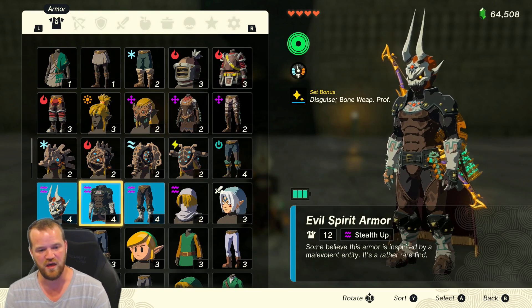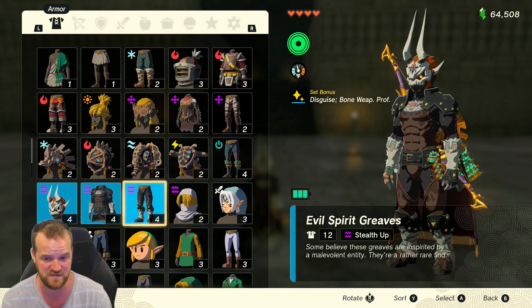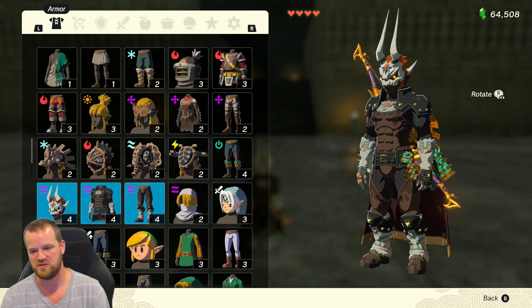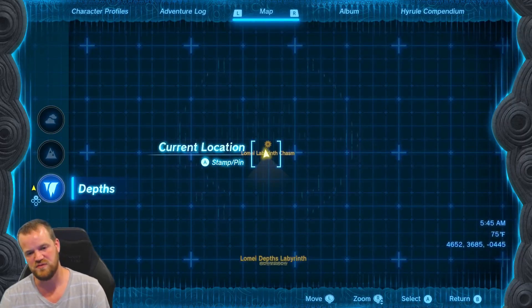You get Stealth Up by equipping all three pieces. The set bonus is Disguise, so enemies will not attack you until you attack them. You also get Bone Weapon Proficiency, which can affect attack, durability, or a few other things — really cool additional bonuses.